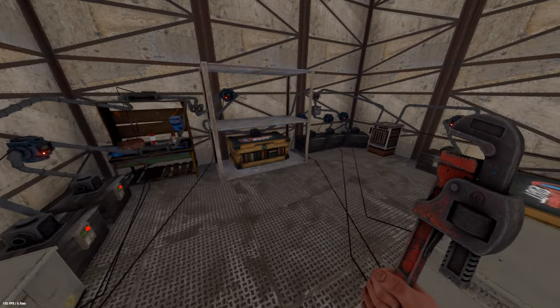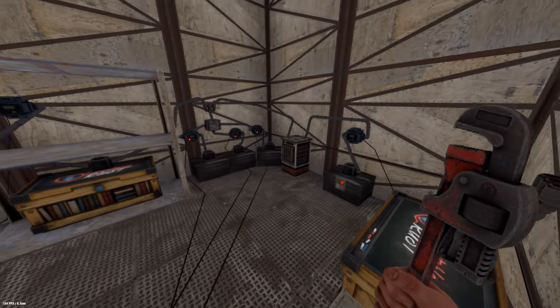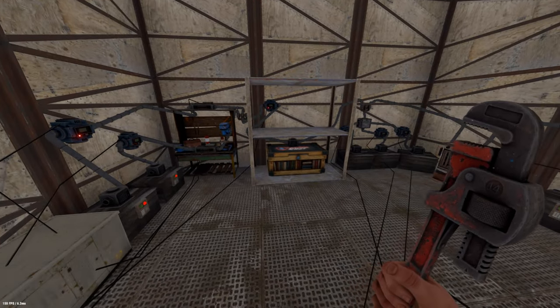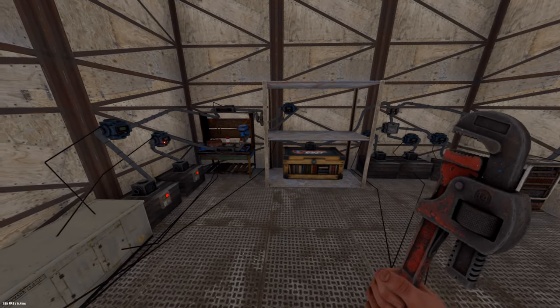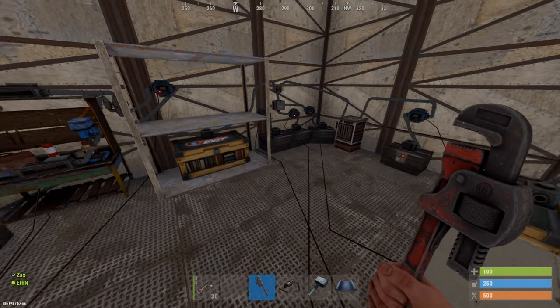Hey, what's up guys, Ethan here. Today I'm covering the new Rust Industrial Update. As you guys can see, there are some new items in Rust: there's an electric furnace, there's auto sorting, and there's auto crafting. I'm going to go ahead and show you guys all these items in a practical example so you guys can better understand what is going on here.